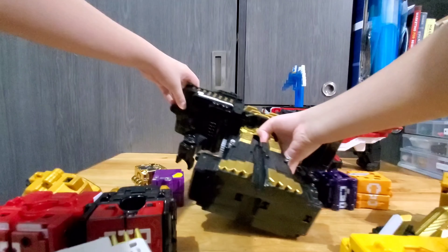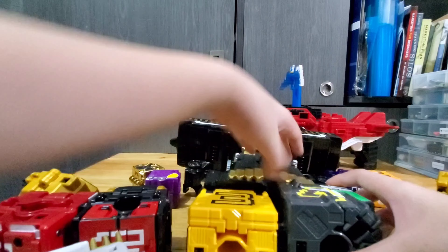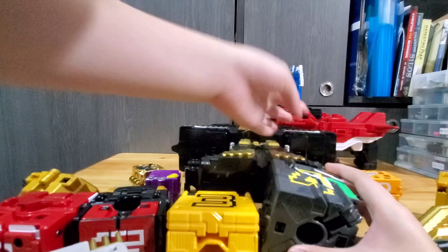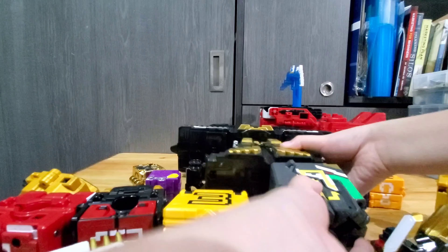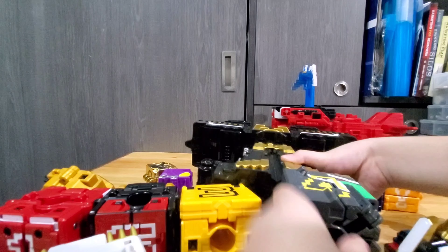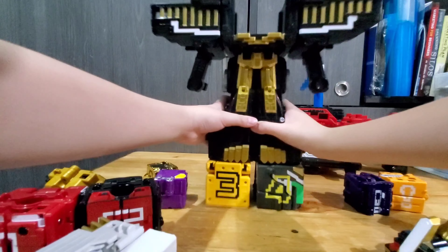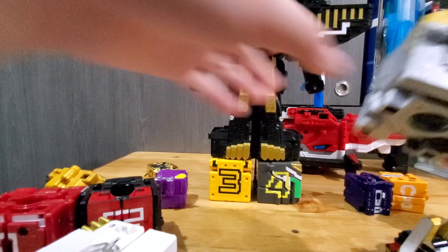Next, we're gonna build the Wild Tosai King, which you need all the way from one up to nine. Let's build it. First, we're gonna have the main body of the Tosai King. Flip it like this, and add numbers three and four at the bottom.